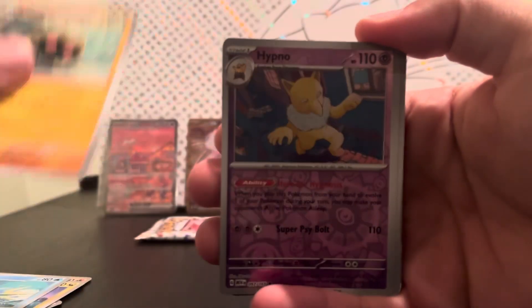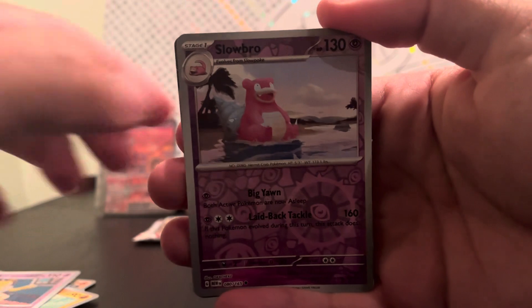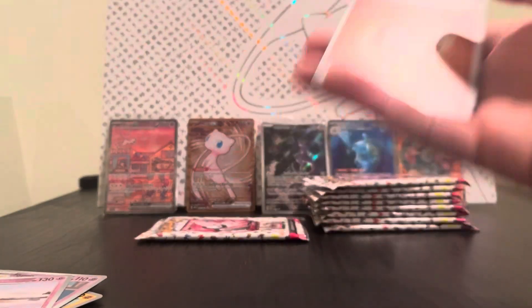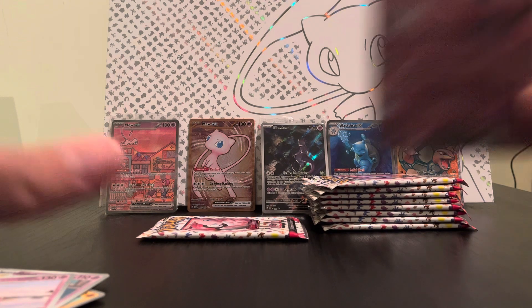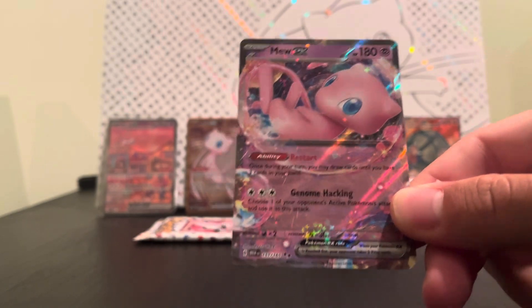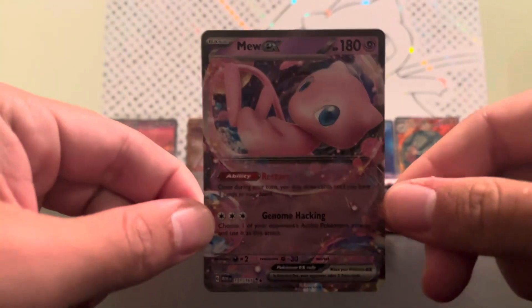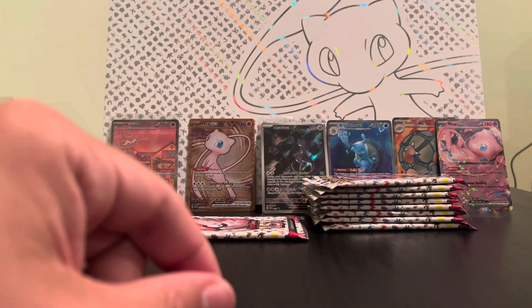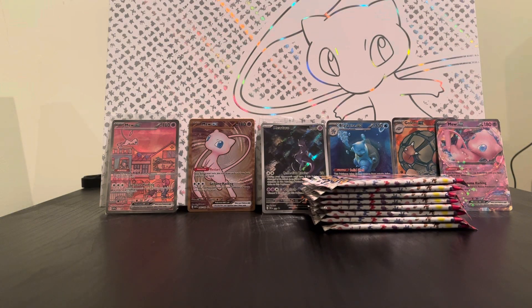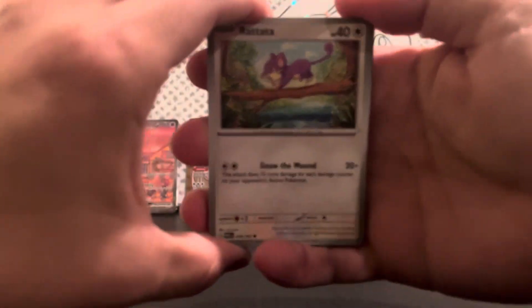This one feels kind of heavy, has some fuel to it. As I was saying, I have the 151 binder and I'm trying to fill it out with the cards — just one card of each in the binder. And we did get something — nice! We got a Mew EX! Is this the 151? This is the 151 — the one I got before was not 151. That's 151, good enough. Next pack.